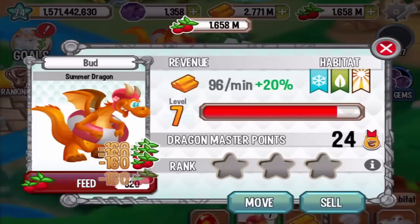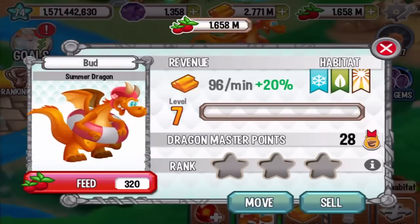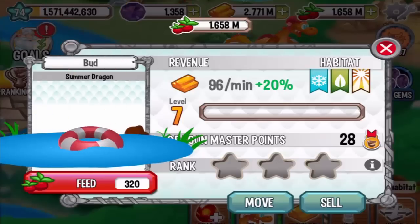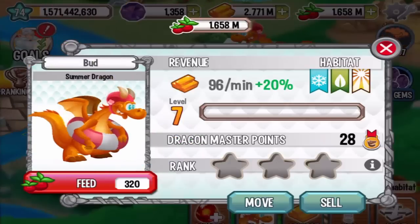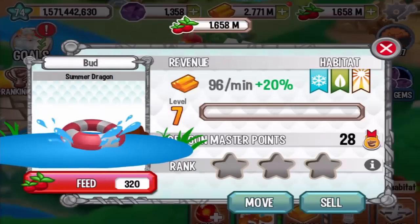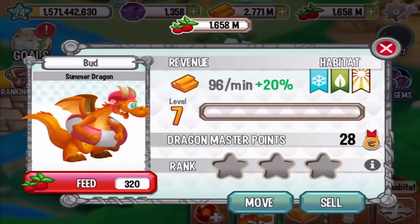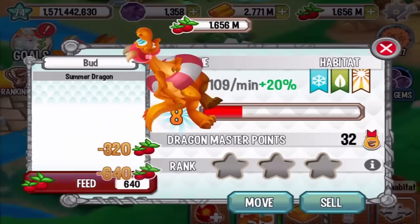The fully grown Summer Dragon is a lot bigger, with a bigger tail, and he can splash into a pond. Pretty cool! 96 gold per minute. Let's make it level 15 and see what attacks we can train this dragon with.